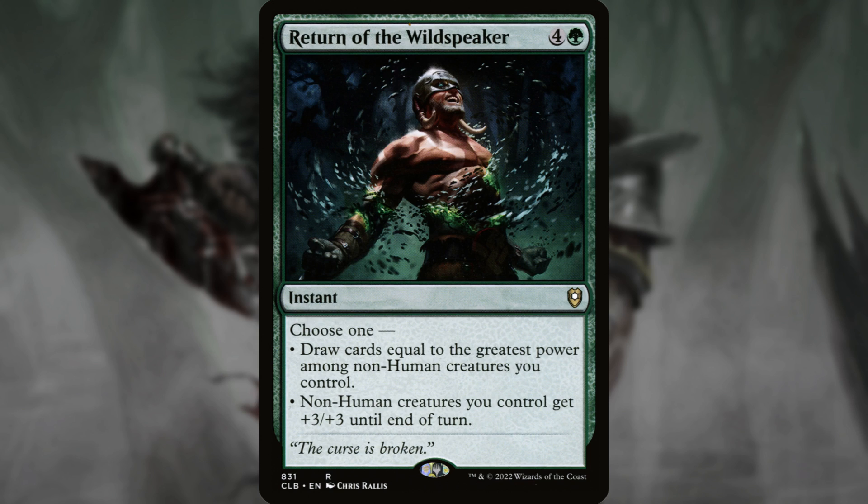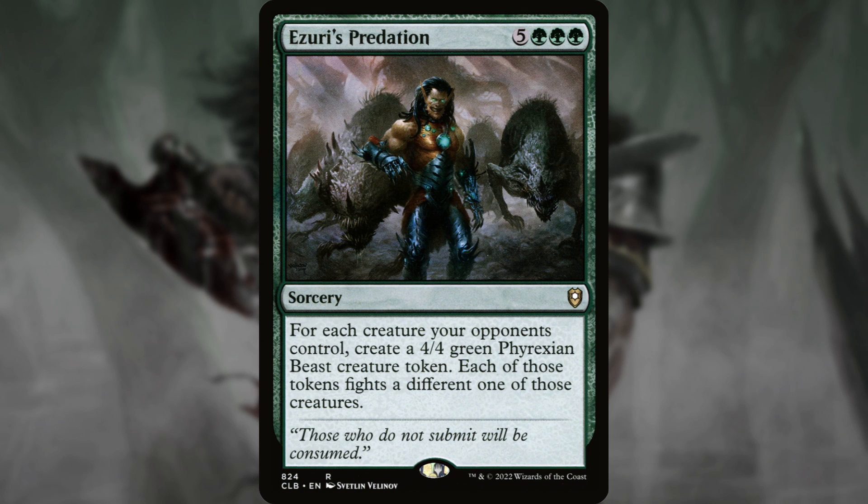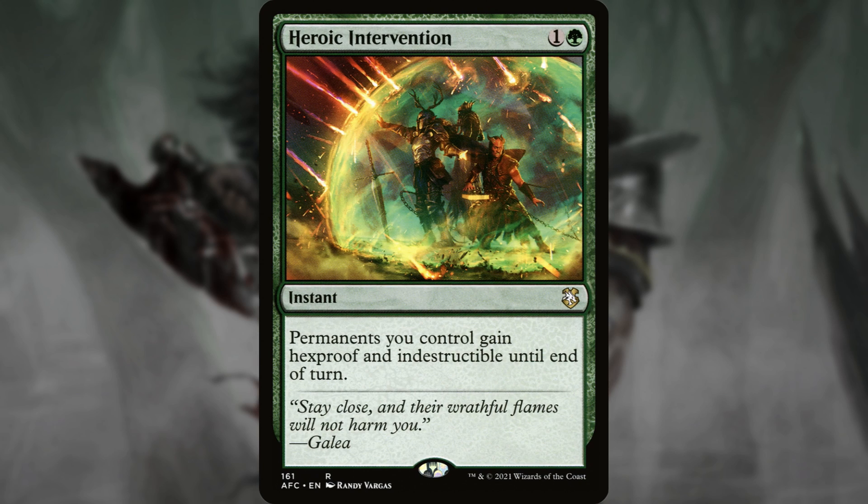Beast Tribal could be another direction you could take the deck, because Garruk makes beasts. Curious Herd and Fresh Meat both make 3/3 beast tokens, though neither are super reliable at doing that. I do love Azuri's Predation for 8 mana: for each creature your opponents control, create a 4/4 green Phyrexian beast creature token, and each of those tokens fights a different one of those creatures. And Vitality Charm, which can regenerate target beast. And a great generically good option: Heroic Intervention — permanents you control gain hexproof and indestructible till end of turn. Always good.